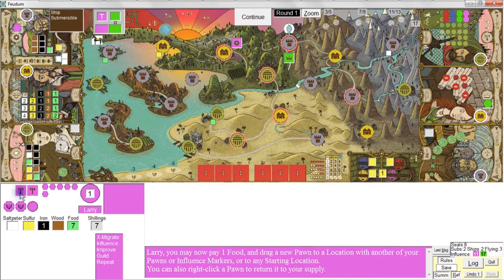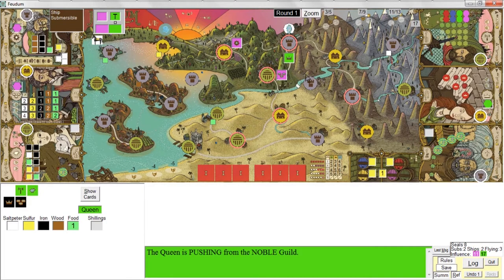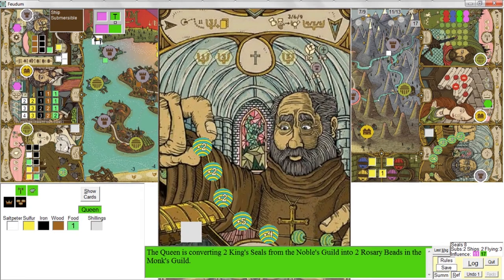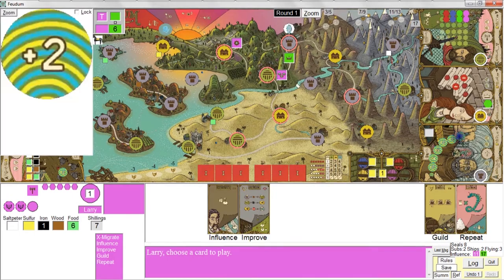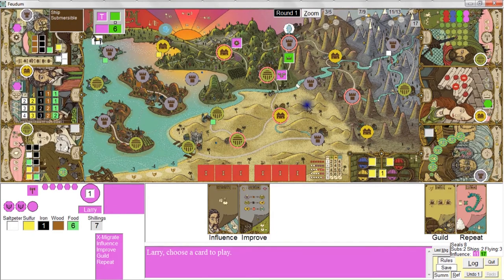Now I can put this in any starting location because I have an alchemist on the board. The Queen is doing a guild action — she's randomly pushing from the Noble Guild. She randomly draws two king seals and they go right into the Monk's Guild. She's going to score six points for that because the total sums to more than nine — two plus four plus five.